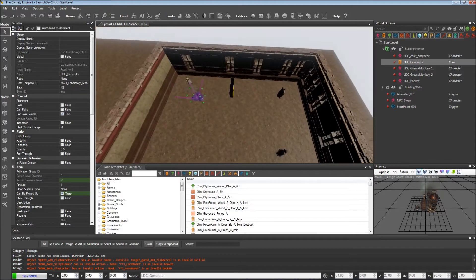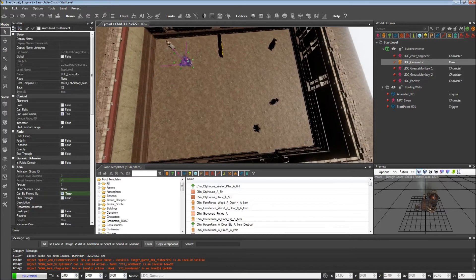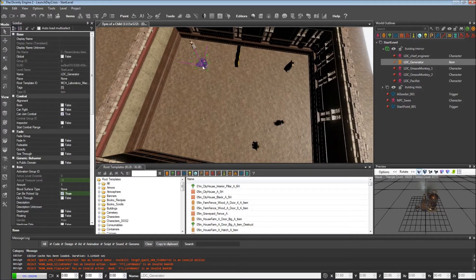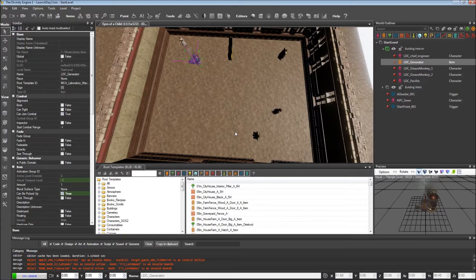If you remember in the last tutorial, what would happen is if the player came over and picked up the generator in this building, then the NPCs over here would automatically aggro. So what we're going to do in this tutorial is when the player picks up the generator, a dialogue will start that will warn the player that they have exactly five seconds to put that generator down, and if not, then the NPCs will aggro. This will introduce a couple more concepts into our story scripting that will be useful for any project.